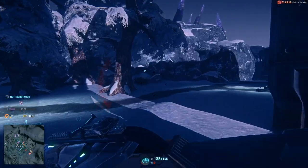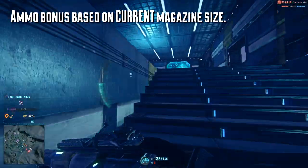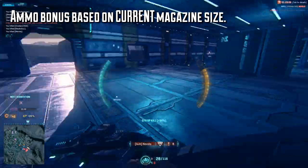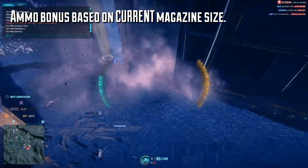The amount of bonus ammunition the belt gives you is based on your current magazine size, meaning that if you're using a weapon with extended magazines, you are going to get that much additional ammo. So even though heavy assaults only get two ranks of the ammunition belt, they can still get loads of additional ammo if they are running extended mags.